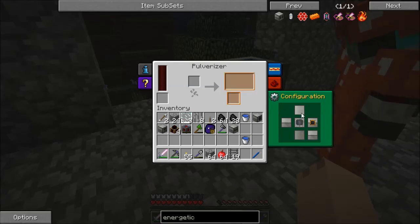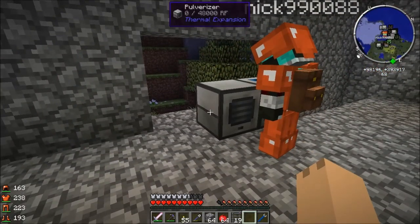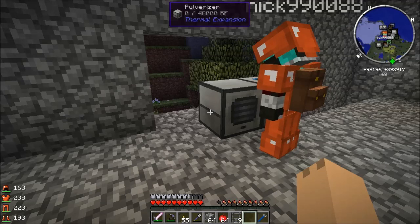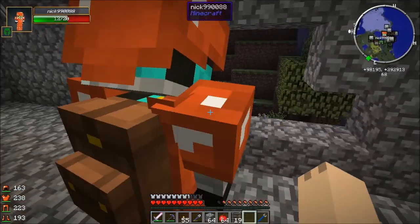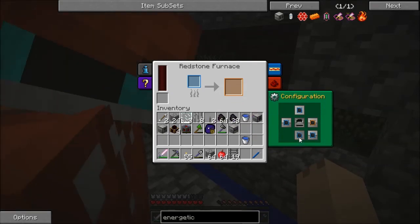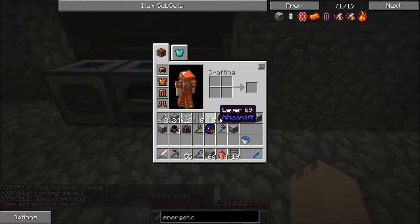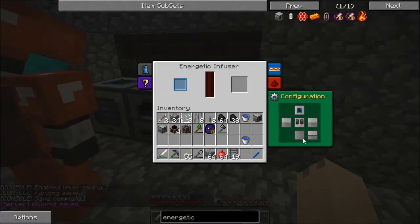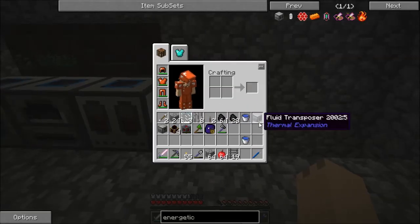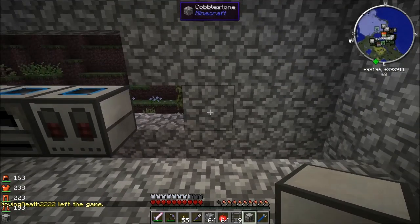Output — I want both to that side. Then wouldn't it get caught? It'll throttle. It'll actually stop using power if it can't keep producing. And then input I want from the top. You also want a top input on your redstone furnace, and a bottom output. And let's put down our energetic infuser right next to that. And let's put your fluid transposer right there. Set its output to bottom.